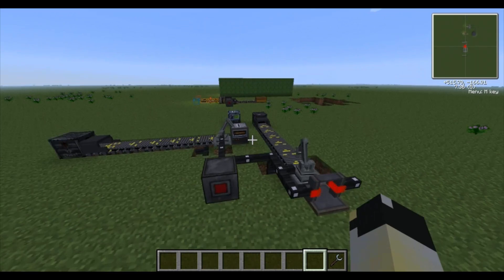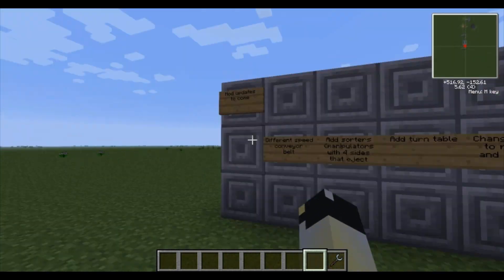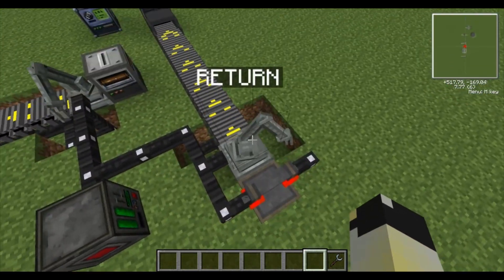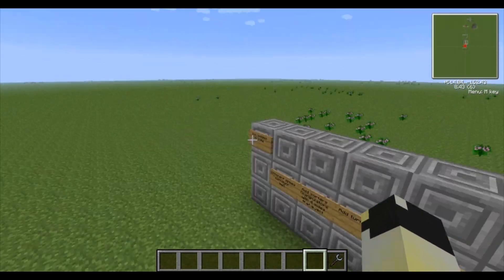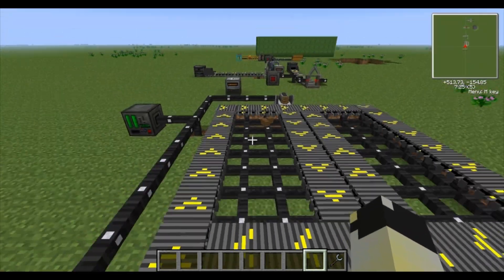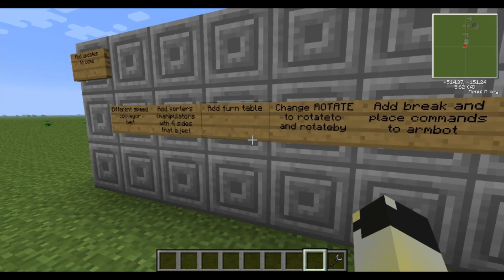The manipulator is basically this thing here, so that's going to have four sides that it can eject from. I'm guessing it will have like an internal chest or something, quite possibly, or a chest above it or something like that - that would be quite cool. Add a turntable - I'm guessing that would be something a bit like an arm bot sort of thing, except it's going to be 90 degrees or just turn the thing completely. I don't know why we need this really, because we've already got the thing that does 90 degrees here, and I can't imagine why we'd need to turn stuff back on itself.